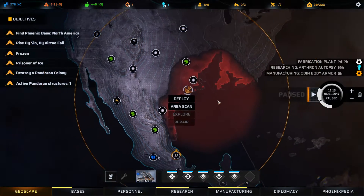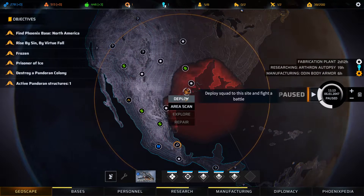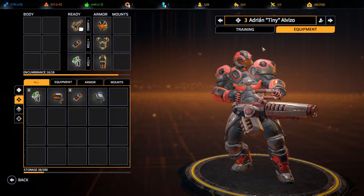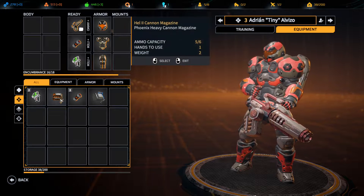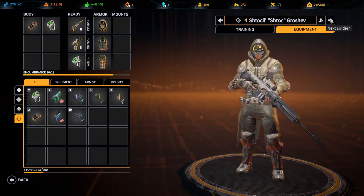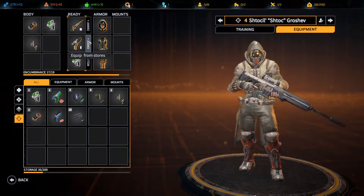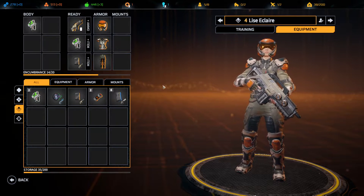Actually, let's really get an area scan up and running. We are here so let's start our mission now. I'm definitely going to bring some extra ammo on this mission because it might get a bit long. Extra ammo is good.